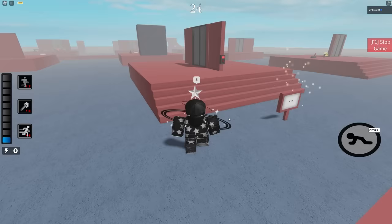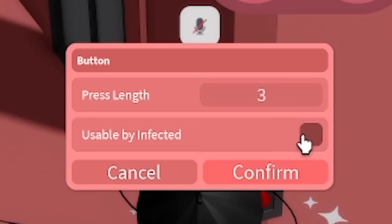Buttons are different. Unlike levers, they can power things on for a limited time. You can set these buttons to power something for however long you want before their time runs out, and of course they can be usable by infected.